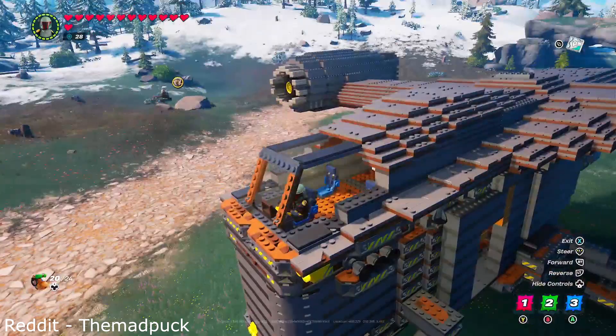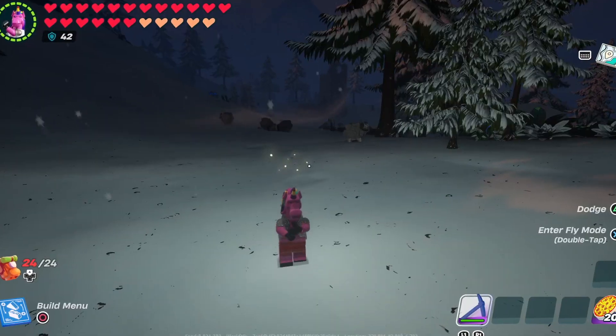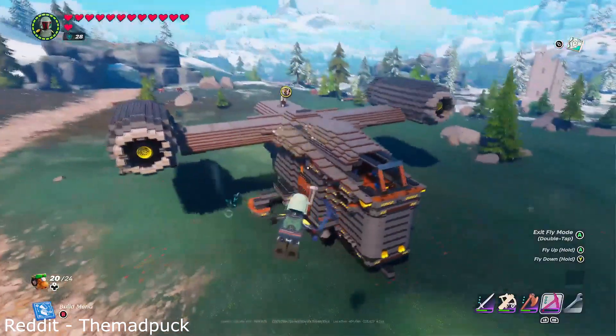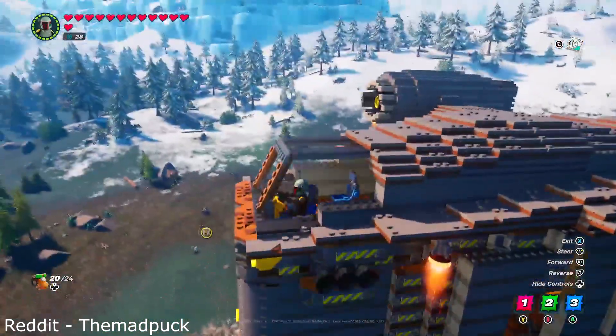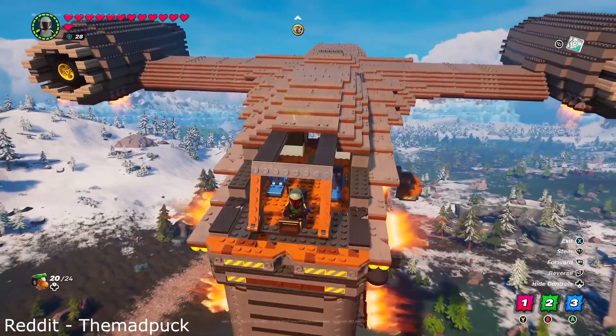I'm feeling pretty confident when I say that if Epic Games give us the ability to build official collab vehicles in Fortnite, they could release this and it wouldn't look as good. You're probably sat there thinking, well that's all well and good but it doesn't even fly. And I'm very very happy to tell you you're wrong — a fully working flying Razorcrest in LEGO Fortnite.